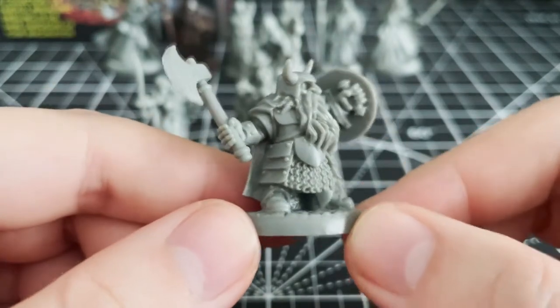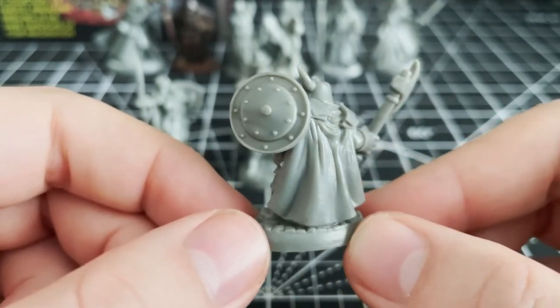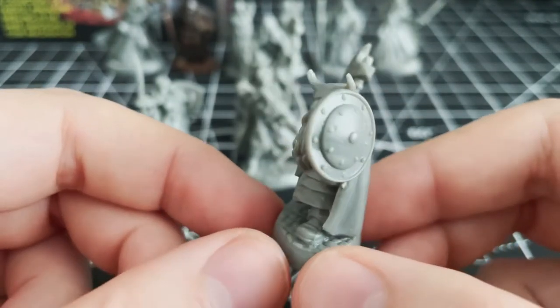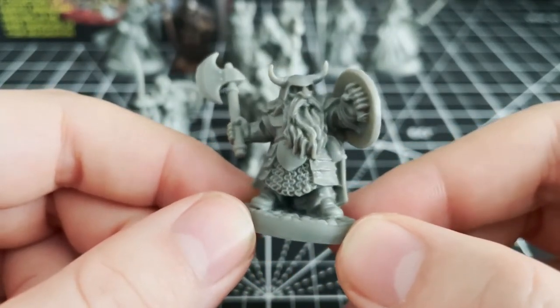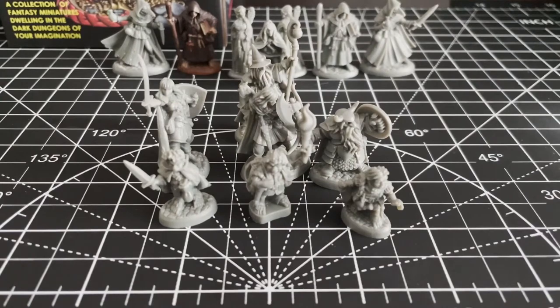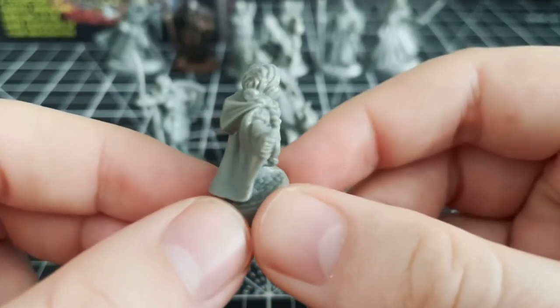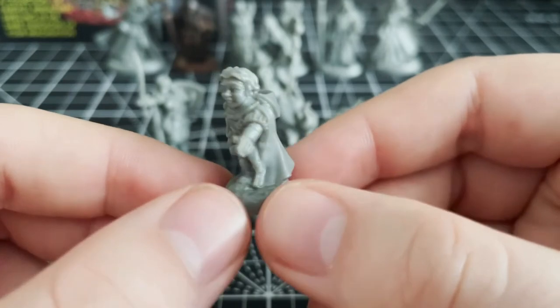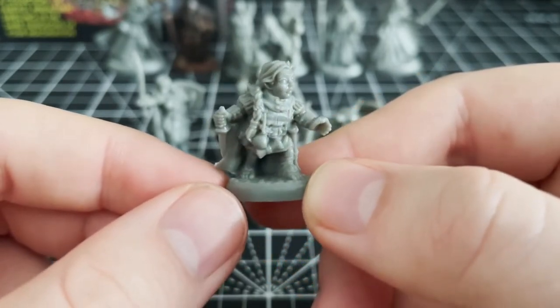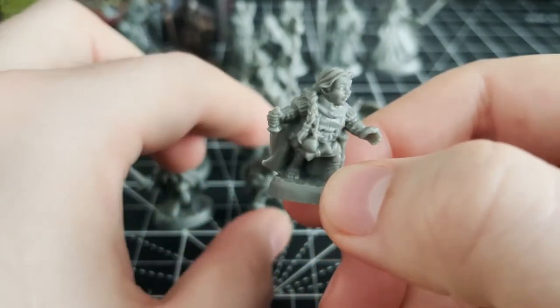But what if something bigger, badder, and meaner comes along? Then they're going to need his axe. This dwarf looks like he's ready to sprint dangerously over a short distance and embed his axe right into an orc's nervous system. He's not the most detailed model of a dwarf, but we don't get too many in this Kickstarter, so in some ways his simplicity makes him one of the best. But what if you need someone to travel unseen, to share the load, or be an expert burglar? Well, that's concerning halflings.